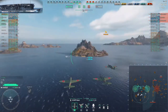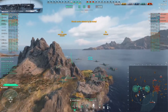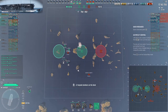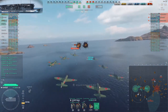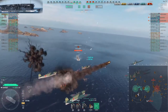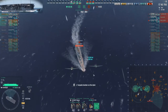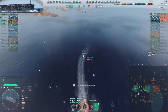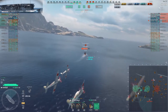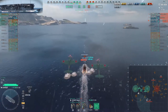Now we have a ship advantage, a point advantage, and a cap advantage — we just need to hold on to that. It's now just the New Mexico and the Queen Elizabeth remaining. The New Mexico is resilient to a lot of things — rocket planes deal with her when you hit the superstructure but it takes time. The Queen Elizabeth, however, doesn't have such a good torpedo belt or citadel armor, so I can get citadel damage on her with dive bombers. That's why I go for the Queen Elizabeth.